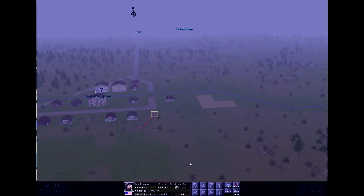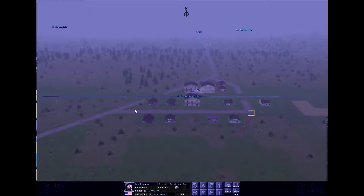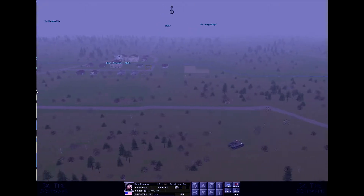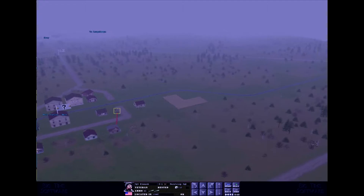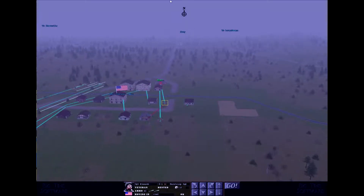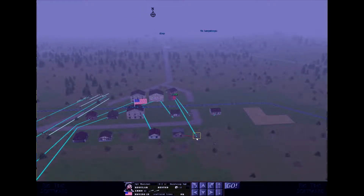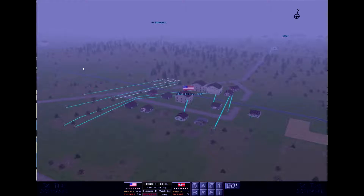I might briefly turn the fog effect off to see more clearly what's happening, though I'm not sure whether that affects actual enemy visibility. My guys are entering this area. Most of the Germans will probably take this road — or possibly the railway — especially the infantry. Since we don't have any bazookas here, the anti-infantry forces are exposed against any armor.